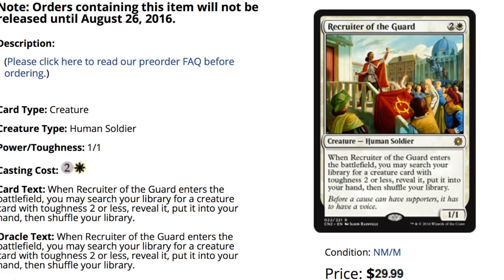Number one is Recruiter of the Guard — I like it for many reasons. It's non-mythic, and it's very similar to Imperial Recruiter, which is a 200-plus dollar card. You can budget it and it will be good. It's good enough to play in Death and Taxes in Legacy, and it's going to be an amazing card for draft — opening one in draft already pays for your next Conspiracy draft, which is saying a lot for a rare. If it were a mythic I think it would be a sixty-dollar card like Berserk, but because it's a rare it could plummet. Rares generally don't hold thirty-plus dollars.